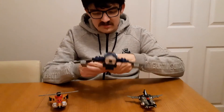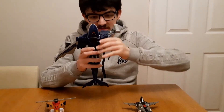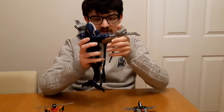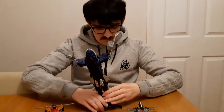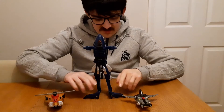To transform into the Muck Megazord, first of all bring the whale wings this way like so. Then tilt the wings upwards and split the tail to become legs, using the tail fin here as feet.